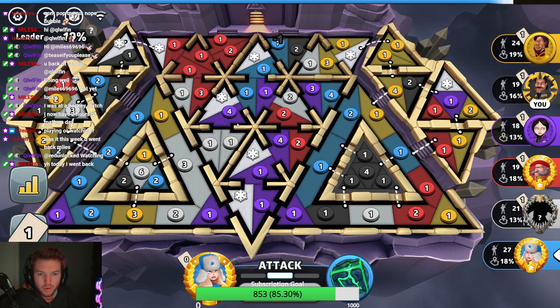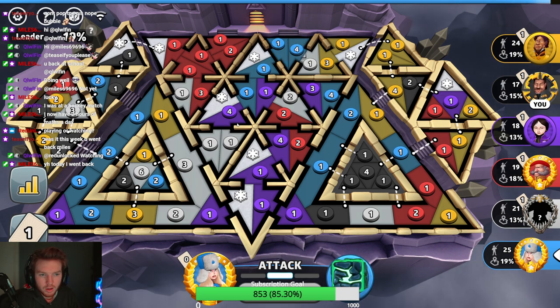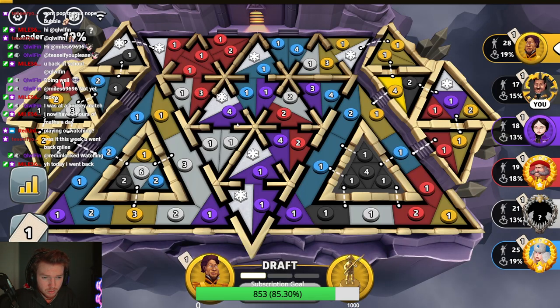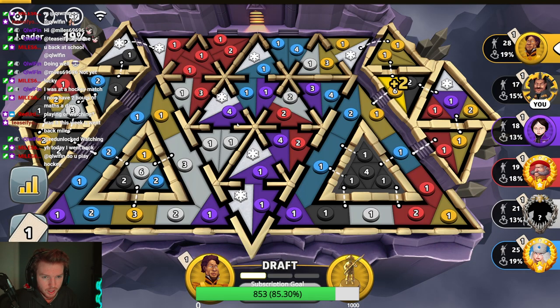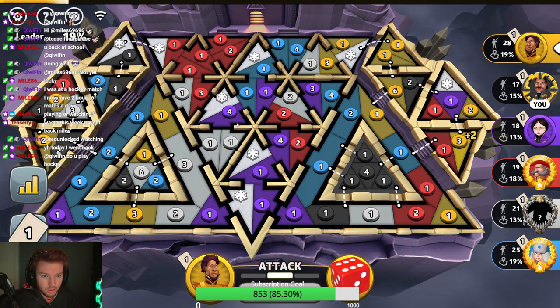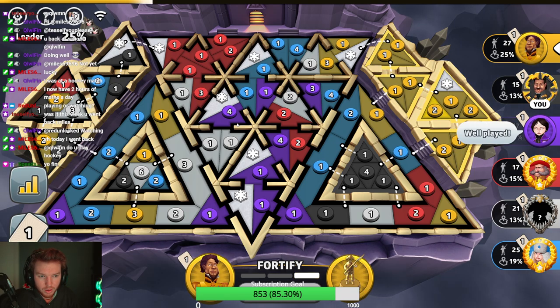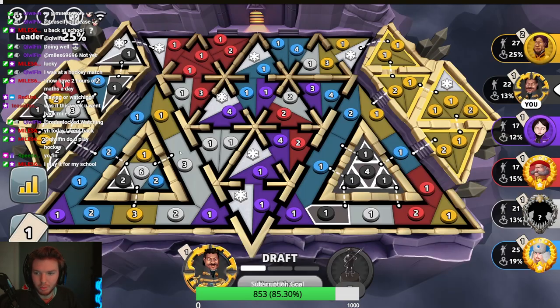Blue is going for that bonus in the center. Not bad. Yellow probably doesn't take it this turn — wait, they're going to go for it. Oh frick, they get good dice maybe... there it is! Well played by yellow for sure, well played.